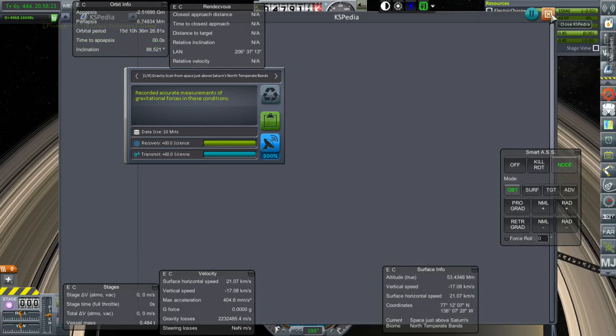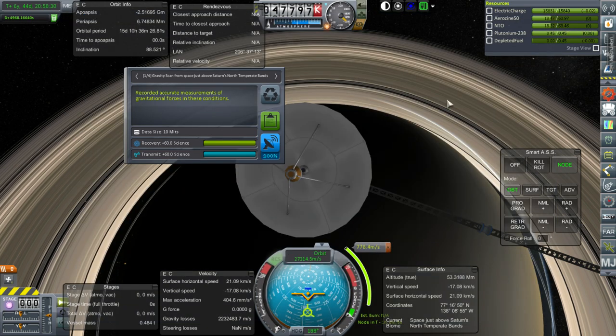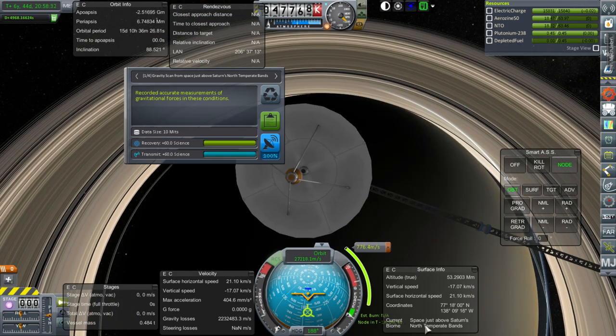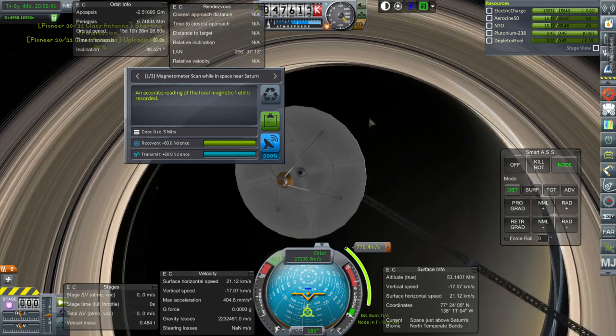The challenge with science collection here is planning ahead for passing over a particular biome, because the signal delay is over an hour. You can't just see you're over a biome and immediately do the experiment - you have to do it on the next pass once you know another biome is there.